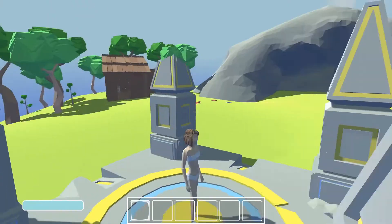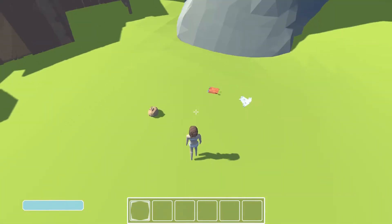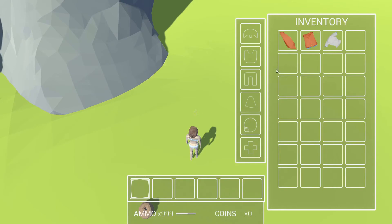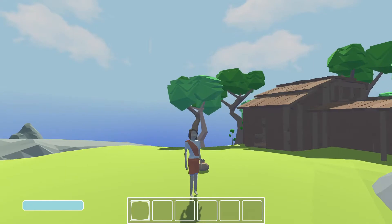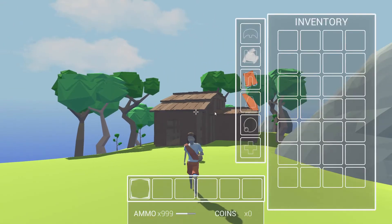And you spawn on this little cute island. You should definitely dress before you do anything — I'm gonna pick up all these clothes that are just lying on the ground. Very convenient. There you go. So we equipped it; we could obviously take it out and customize it. But I like the sash, I'll keep that.